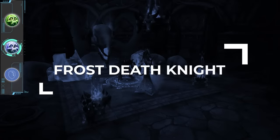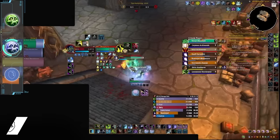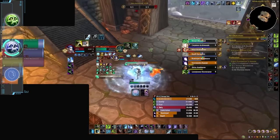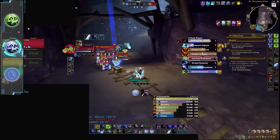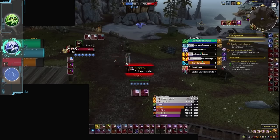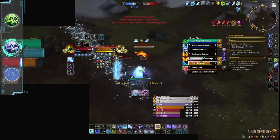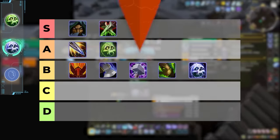When it comes to frost death knights, although very similar to unholy, they are just significantly worse. Their damage profile is very cooldown-based and requires melee range, so once you escape them they aren't doing too much. Frost also has a much worse time in 1v1s as they can't really self-heal with death strike without sacrificing a ton of their own pressure, and since their pet isn't permanent like unholy's, they can't defend in the same way. They still have that great death knight kit with snares and grips, but with their lack of damage they find themselves in the B tier.